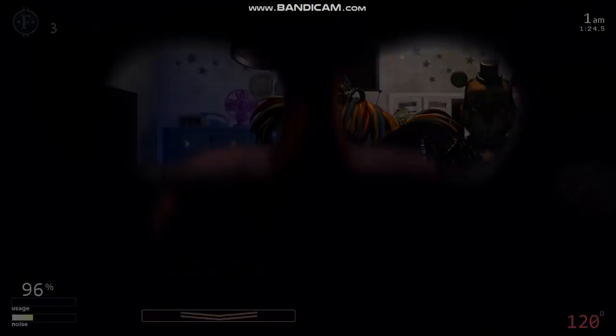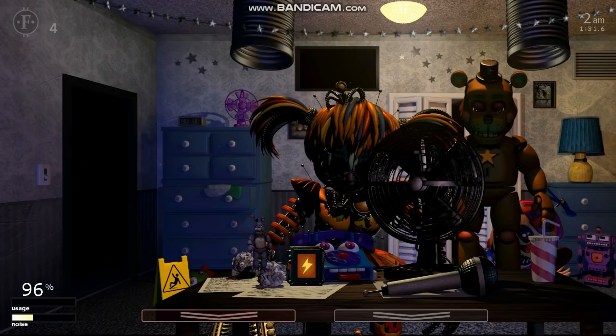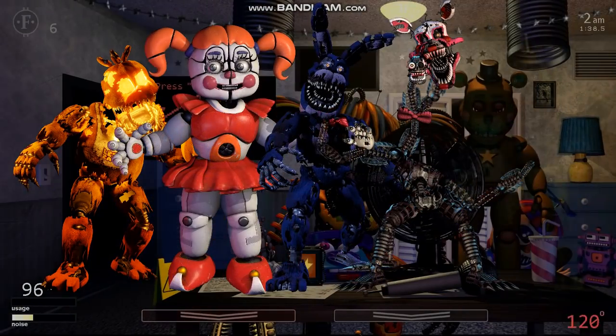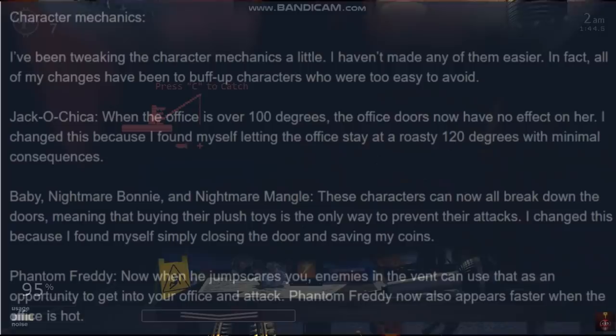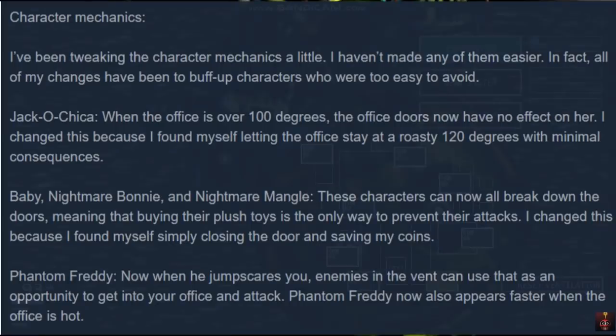Before we move on to unused assets, there were a few minor gameplay changes during development. After the first 50 characters were programmed, Jack-O-Chica, Circus Baby, Nightmare Bonnie, Nightmare Mangle, and Phantom Freddy were slightly modified to be harder. Jack-O-Chica originally could be stopped by the doors regardless of the temperature — in the actual game, she is not affected by the doors if the temperature is above 100 degrees. Circus Baby, Nightmare Bonnie, and Nightmare Mangle could originally be held back by the right door, but were instead given the ability to break down the door if the player did not buy their plushies in time. Finally, Phantom Freddy's behaviour was altered so that he would appear faster if the temperature was too high.